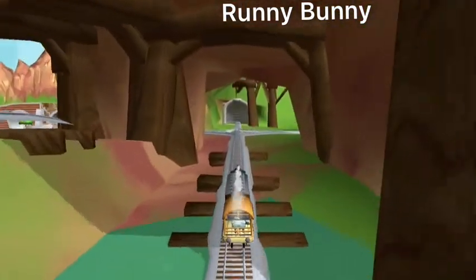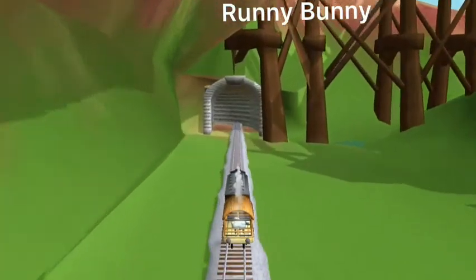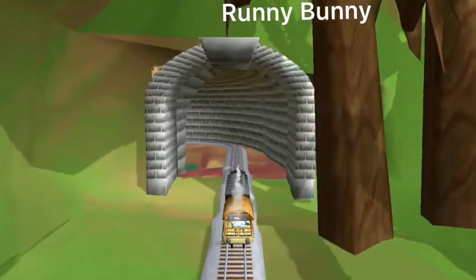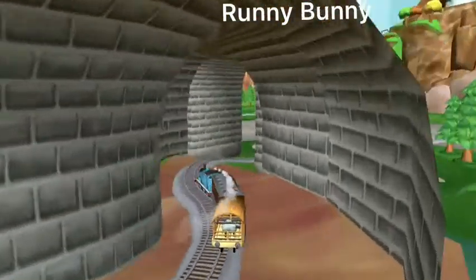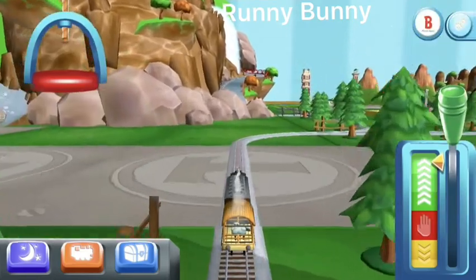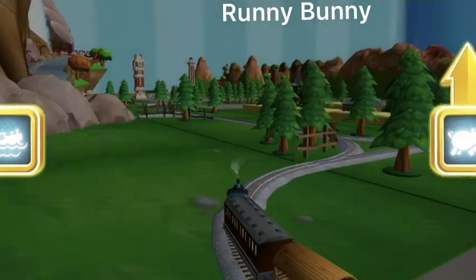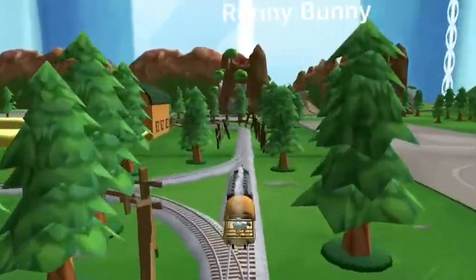Choose a direction. Forward leads to the pig farm. Left leads to the boulder cliffs. The pig farm is near. Go!